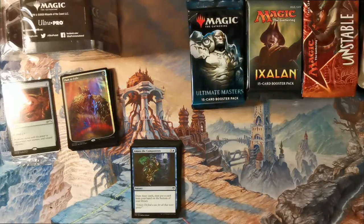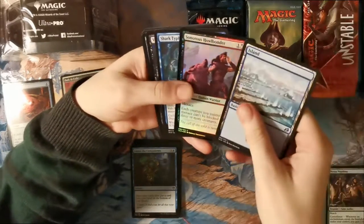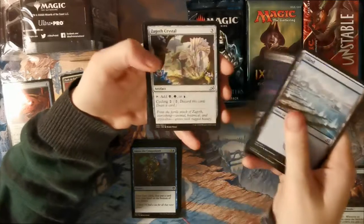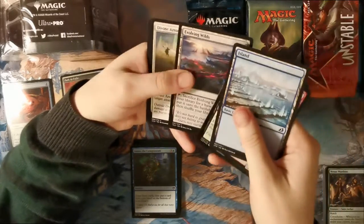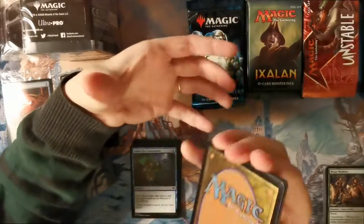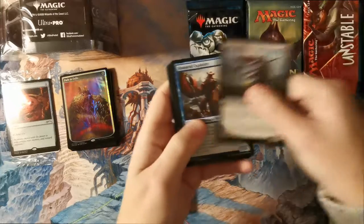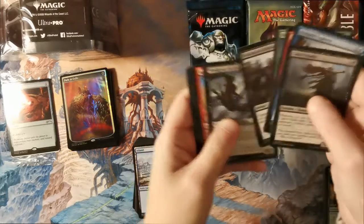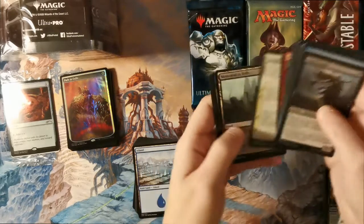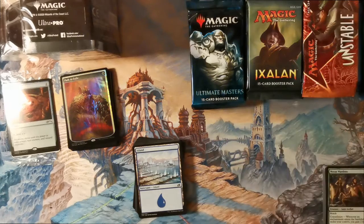With the really nice lands. I'd forgotten how nice the Ikoria lands were — they are good. Over in Dominaria: Phoenix, Triumph, Memorial. And hey — that's our second mythic! Not too bad. It's always nice to pull those, it always feels pretty good.